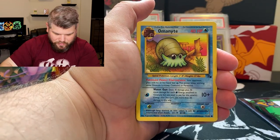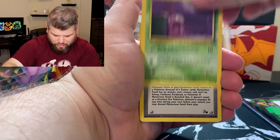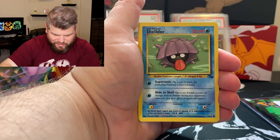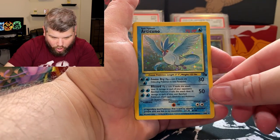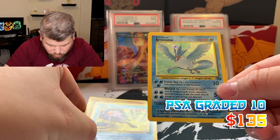We got a Tentacool, Omanyte, Kabuto, Rhyhorn, Mysterious Fossil, Ekans, Shellder. Holy smokes — I forgot that it was right there.